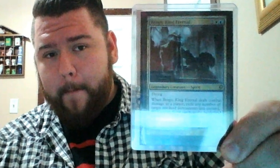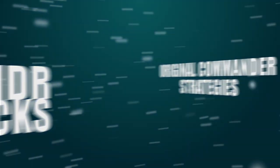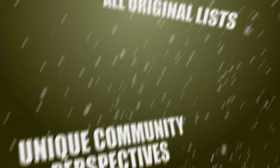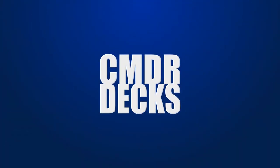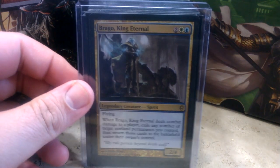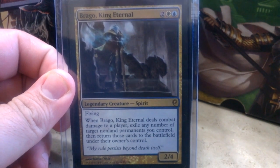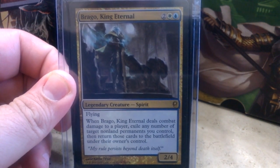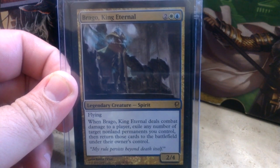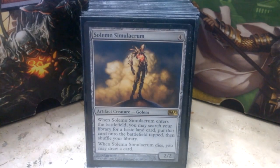Hello everyone, I go by Substance D, and I am here to talk about my Brago King Eternal deck. Brago is an Azorius General — two colorless, one blue, one white — he's a 2/4 flyer. Whenever he deals combat damage to a player, exile any number of target non-land permanents you control, then return those cards to the battlefield under their owner's control. So as you can see, this is going to be an Azorius Blink deck.